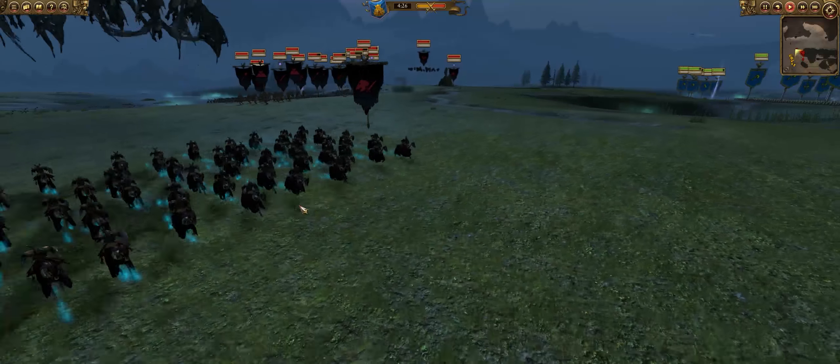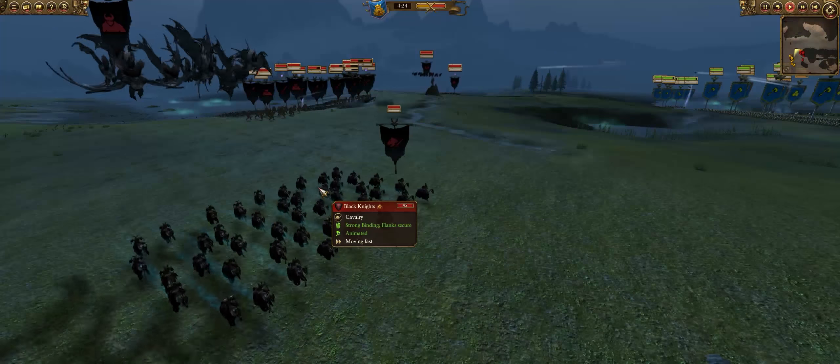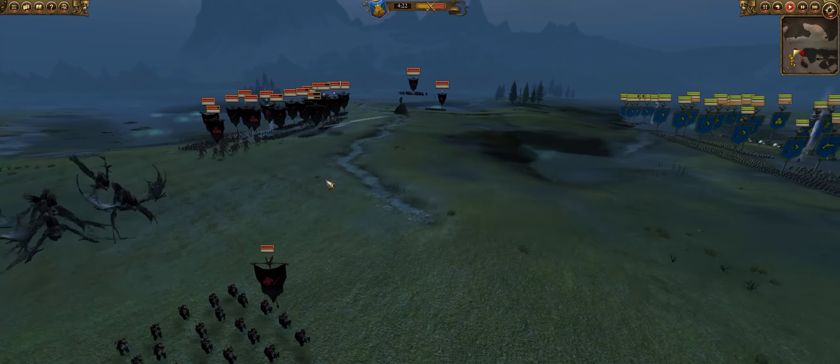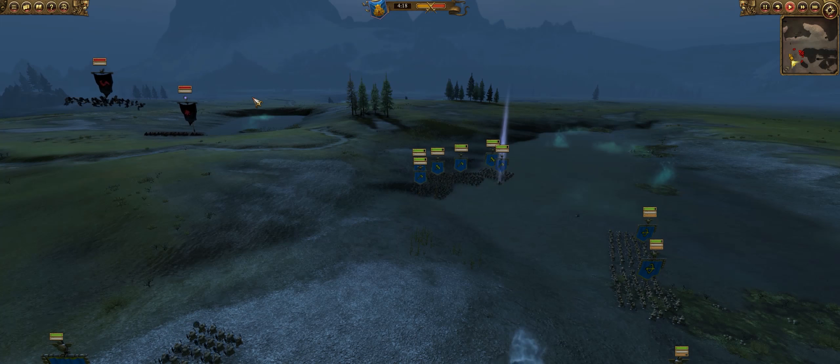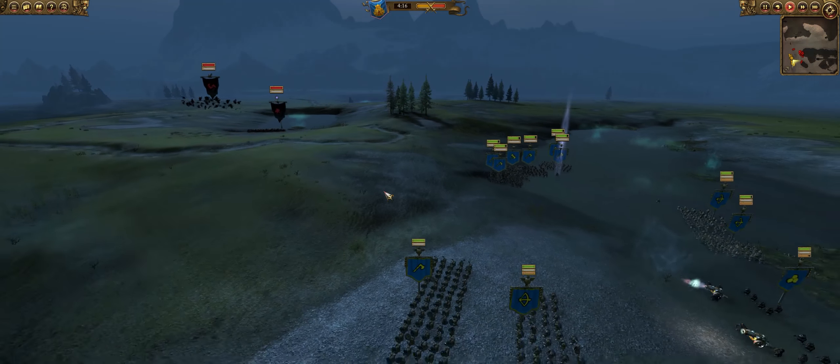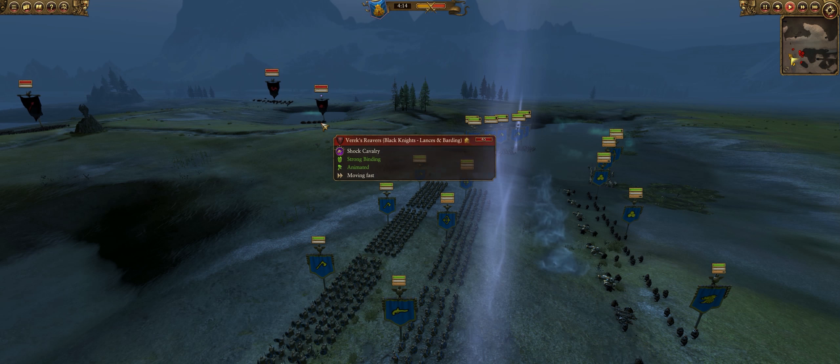The big bane of the Dwarven existence: fast-moving cavalry and monsters like this. You can see the two wings are ready to do a flank attack on us — Fellbats and Black Knights.